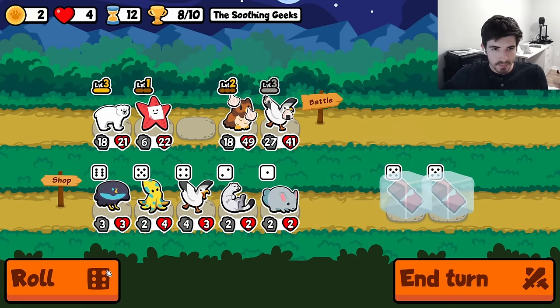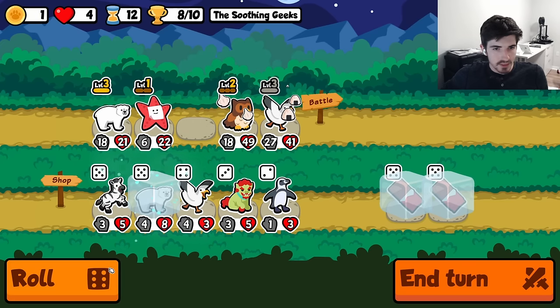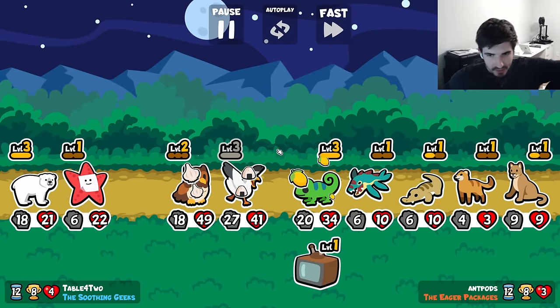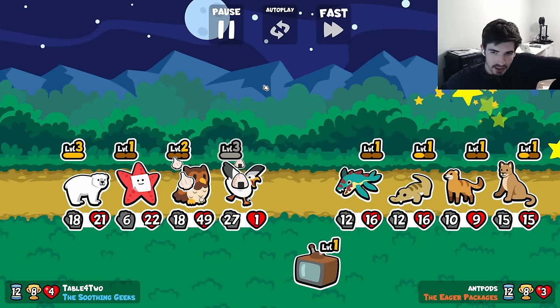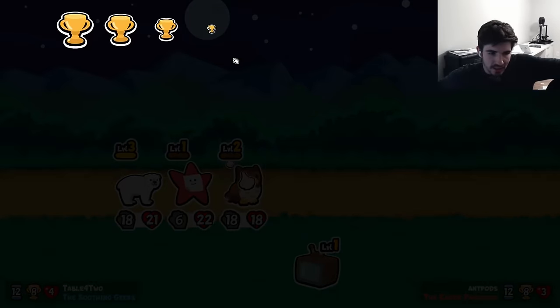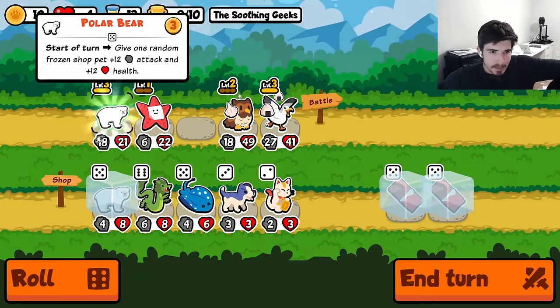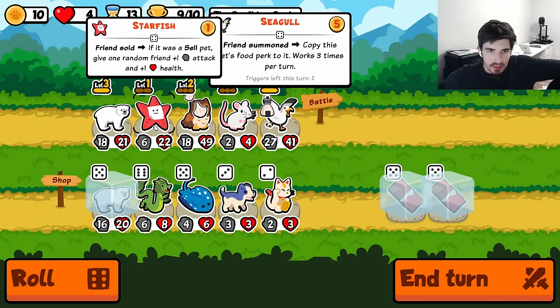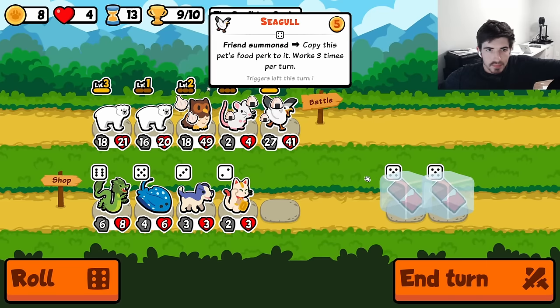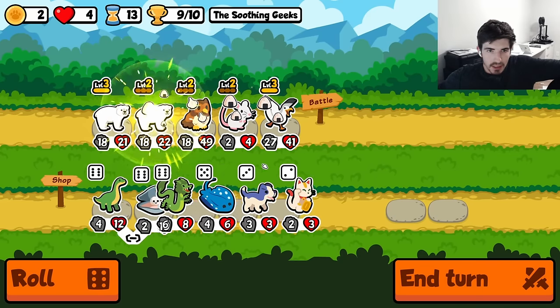Come on, polar bear me. There he is — we've located the polar bear. So I think we get rid of the starfish here, because we don't want to sell the mouse until we use the chocolate. The starfish isn't doing anything anymore. 1620 — not bad. We might just win here.